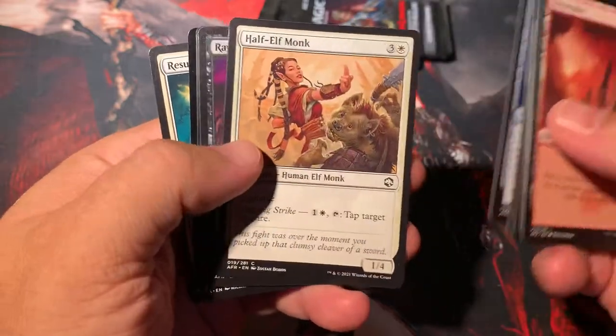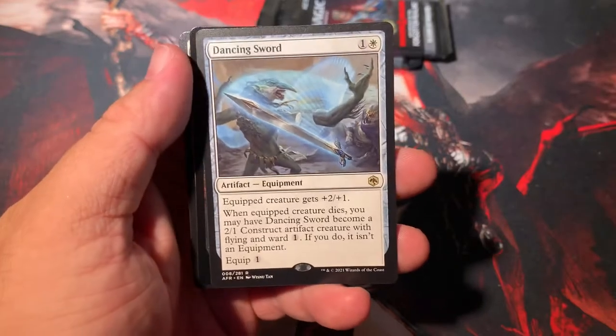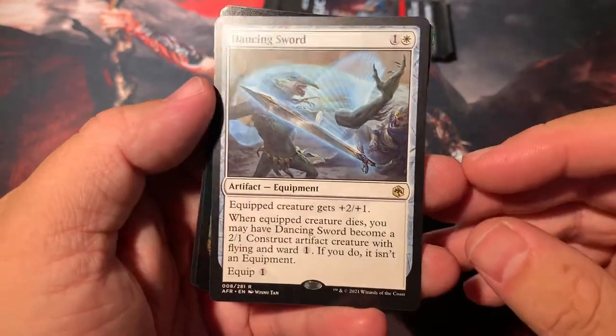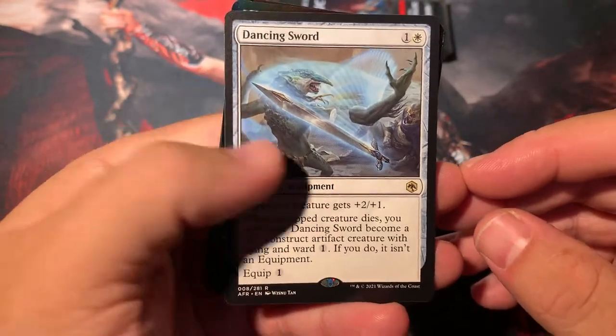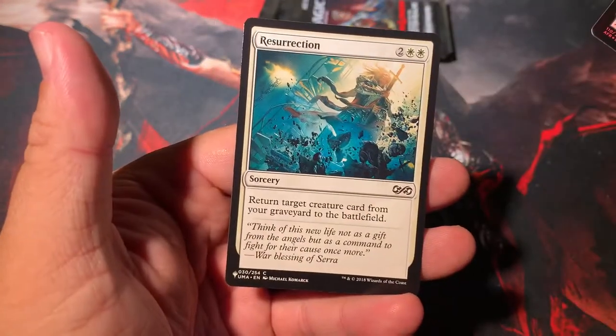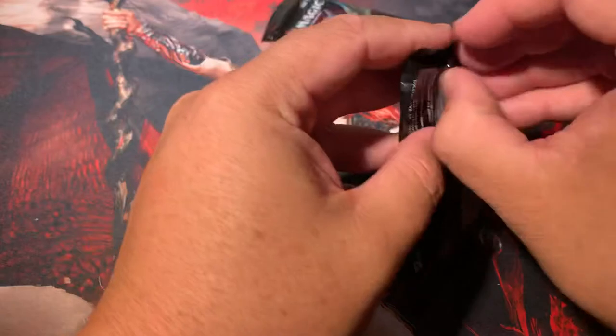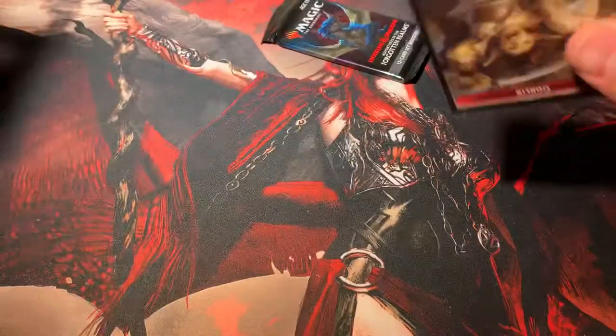Trickster's Talisman, Monk, Ray of Enfeeblement, Dancing Sword — Artifact Equipment, there you go. Nothing that's going to blow you away. Resurrection is our list card. Yeah, our list cards were pretty pitiful in this one. Nothing crazy.